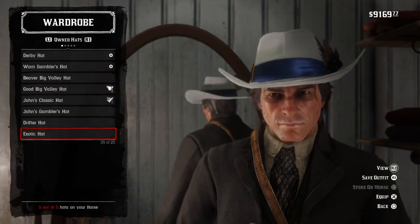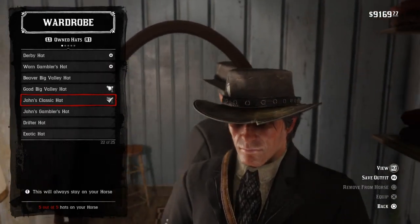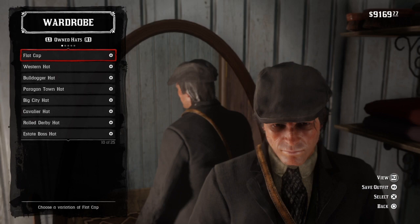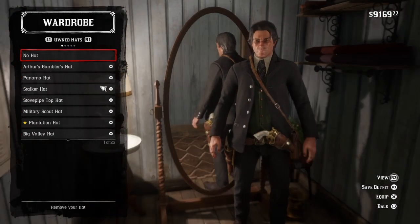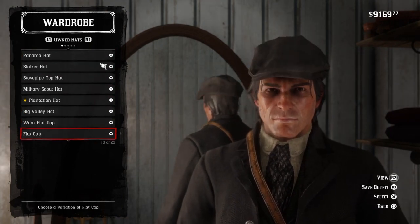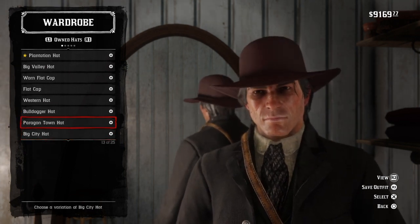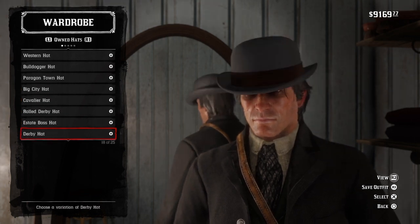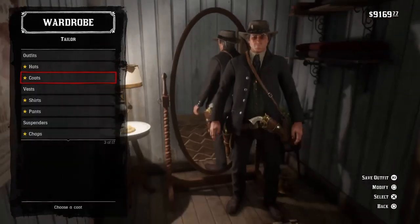For the hats: John's classic hat. If you don't have John's classic hat and you're doing this as Arthur, Arthur's hat does work. But probably the best option if you don't have John's hat — the bulldogger hat works, the big city hat works, the Paragon town hat also works. There are a lot of options, but my personal favorite would probably be the worn gambler's hat if you don't have John's hat.